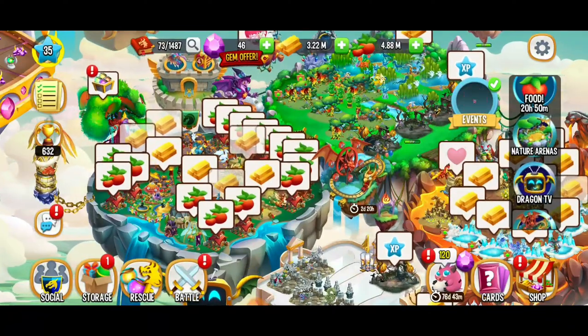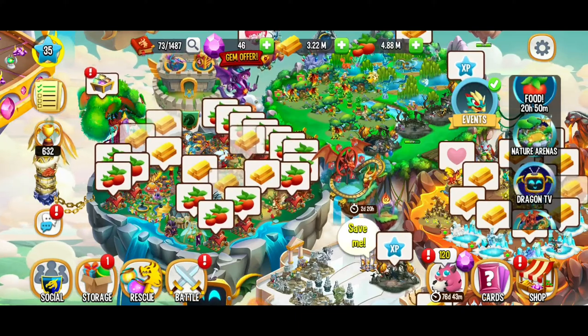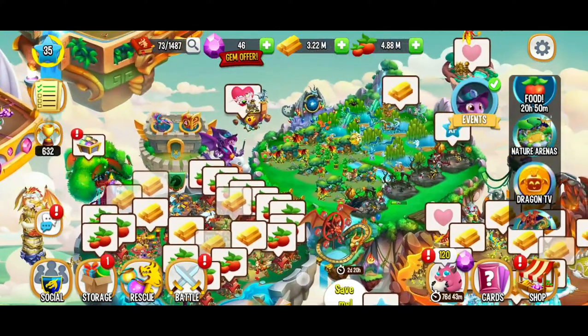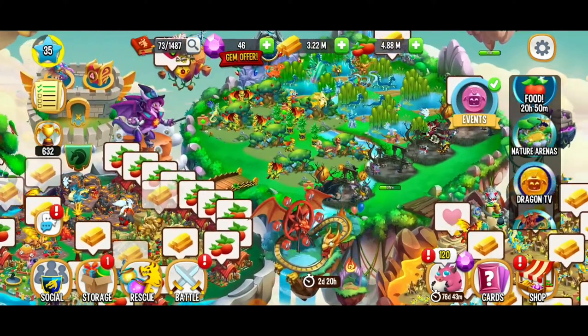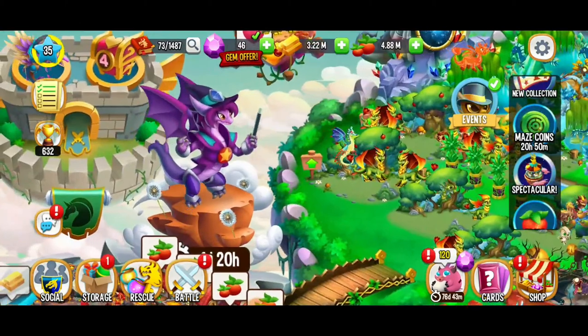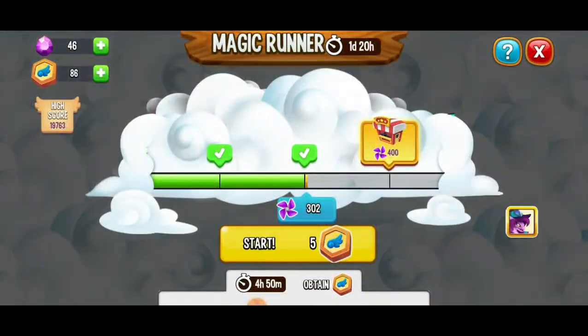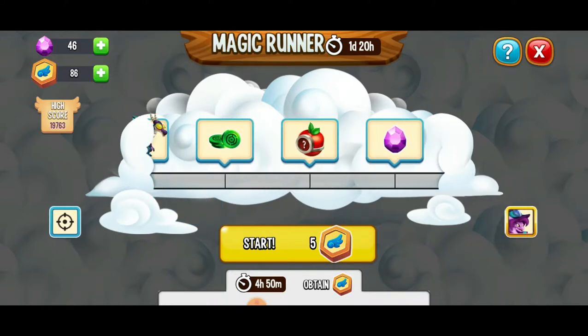Hey, what's up everybody, this is Toasty Gamer Boutique. We're here playing Dragon City and this is the beginner to pro guide part 39. In this video we're going to be covering a bunch of stuff like the dragon spectacular event, there's that maze that's going on right now, and we also have the magic runner race that's happening as well. We've got a couple different quests to do and we're going to do our best to crush it here today.